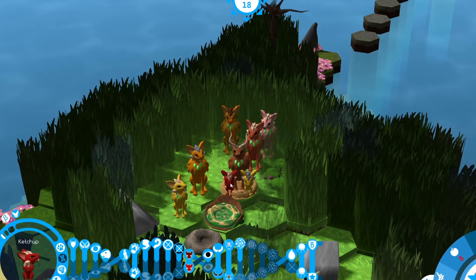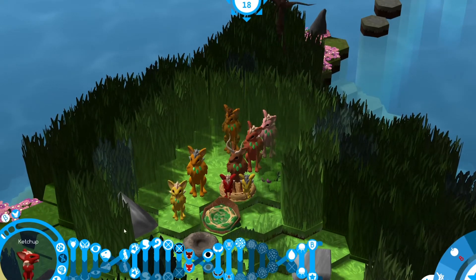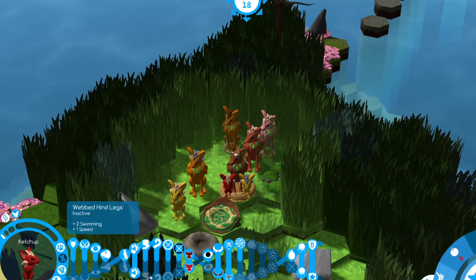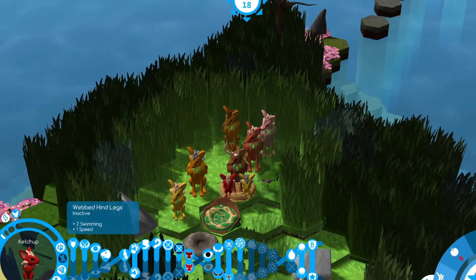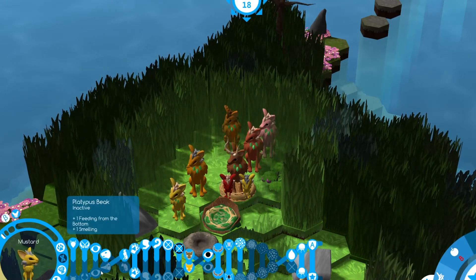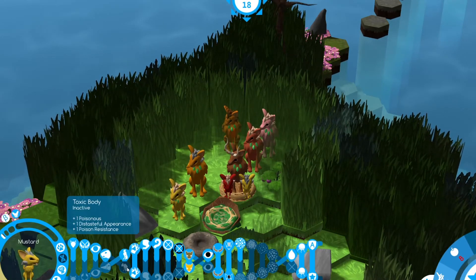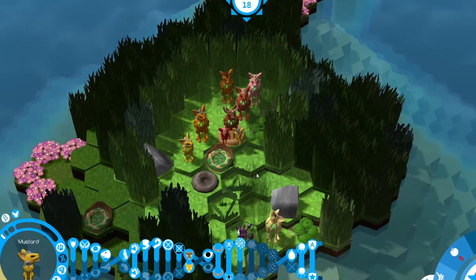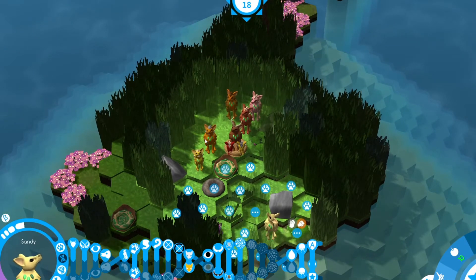Ketchup and Mustard aren't identical — Ketchup got the short-sighted eyes and webbed hind legs, the two traits I'm trying to breed out, so he got both. Poor Ketchup. Mustard has two good eyes, toxic body, and good legs — he's quite solid. We now have six males and one female, and I really hope the next babies are female.